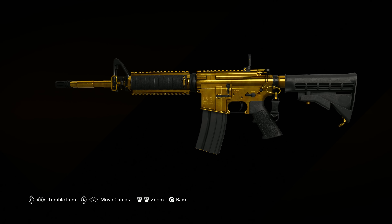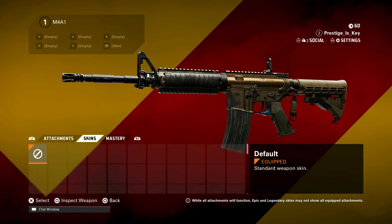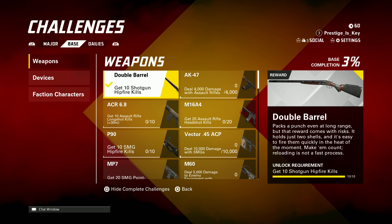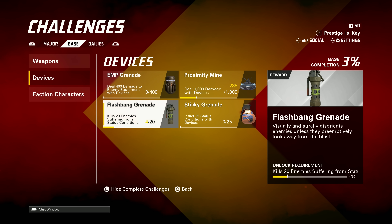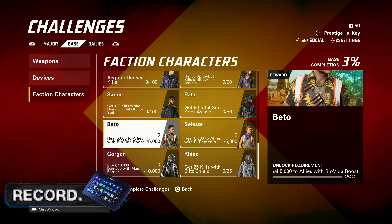That doesn't seem to really exist at the moment. Although there are major base and daily challenges that you can complete — currently through the base challenges, you're required to do specific things with specific categories of weapons to unlock the next weapon and get access to it. Same thing with devices and faction characters.